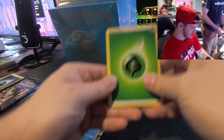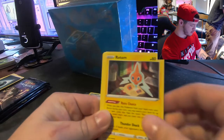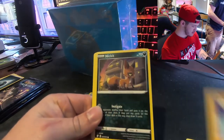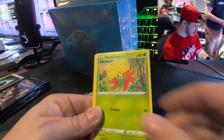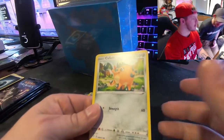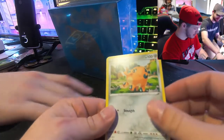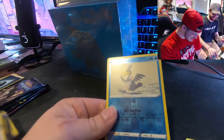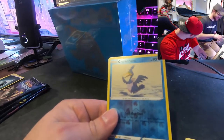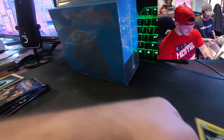Alright, leaf energy — Tropius, Gym Trainer, Rotom, Trapinch, Nickit, Gossifleur. Cacnea — Q Fan! That's the one where you know you're gonna get some dope stuff. It is Celebi — alright, dope!